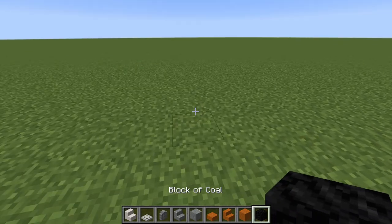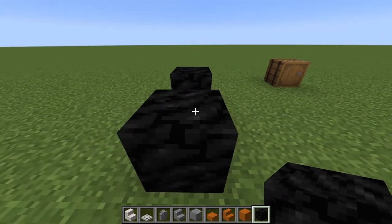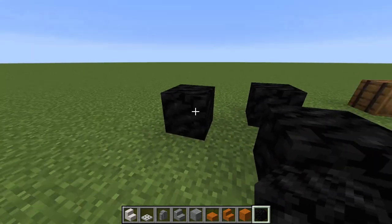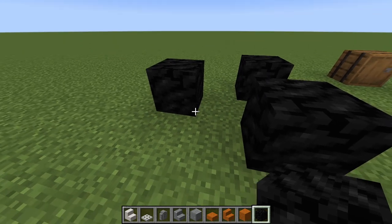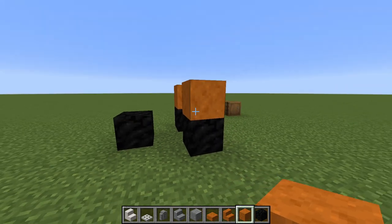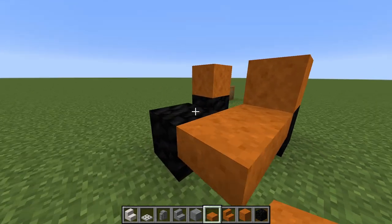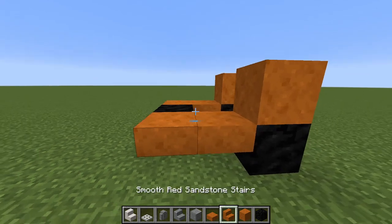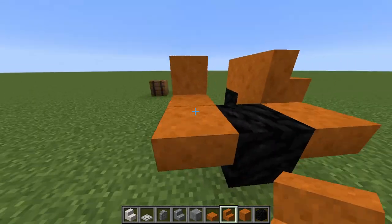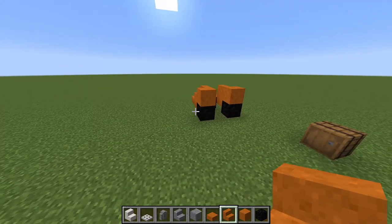First of all we want our turko blocks like that, as these will represent the two front wheels, and another one at the back as forklifts sometimes have just one singular wheel at the back. Then we take the full red sandstone block and then we take the slabs like so, a stair like that, a stair like that, so we have something that looks like that.